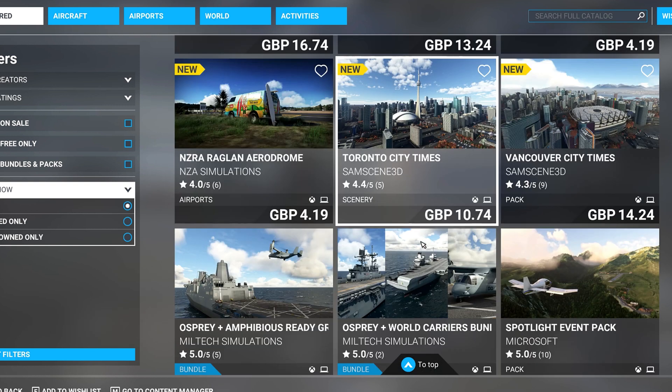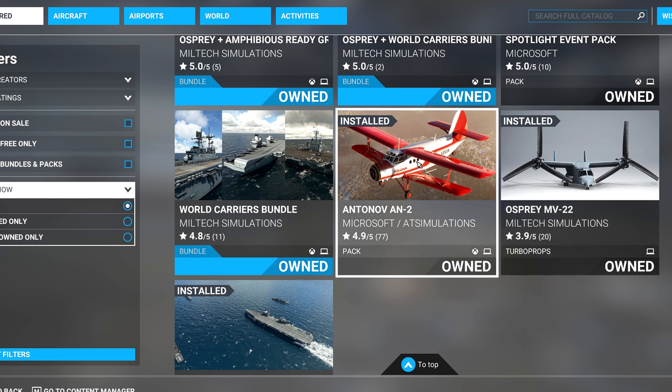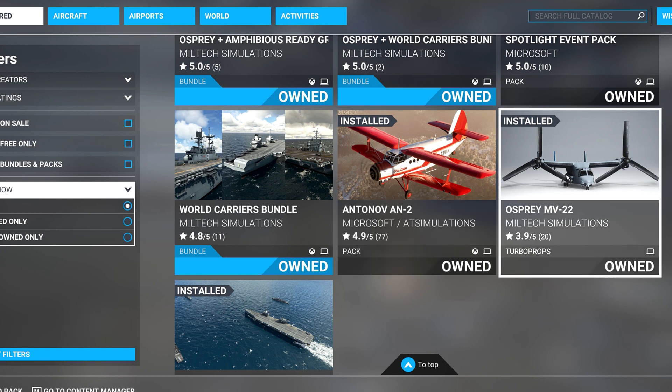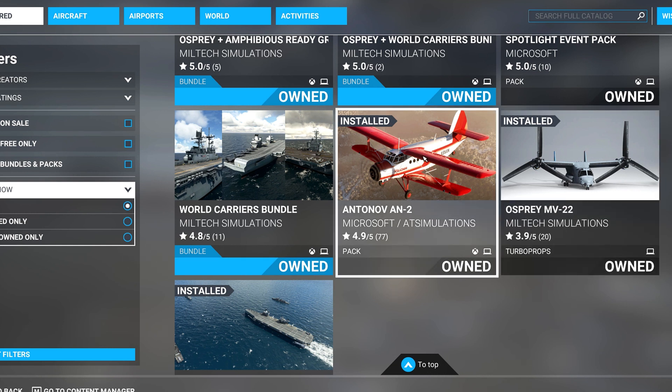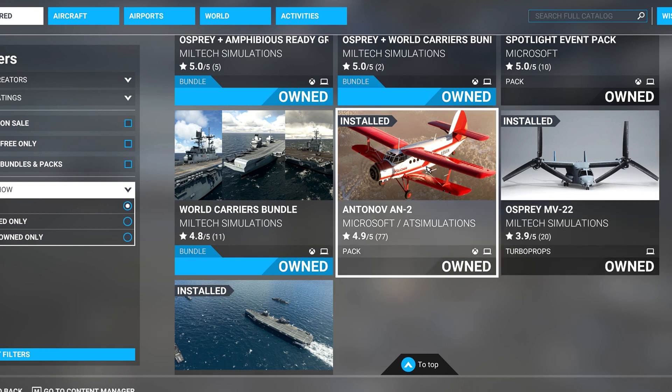The Osprey MV-22 may come this Thursday or be pushed to next Thursday, but either way we're going to get it. It's fun to fly — it's not the quality of the Antonov AN-2, I have to say. The Antonov AN-2 is a thing of beauty to fly. The Osprey MV-22 is super fun and modern, sounds great, but when it comes to detail, the AN-2 is the winner. The Osprey is like a mix between a helicopter and a Harrier.